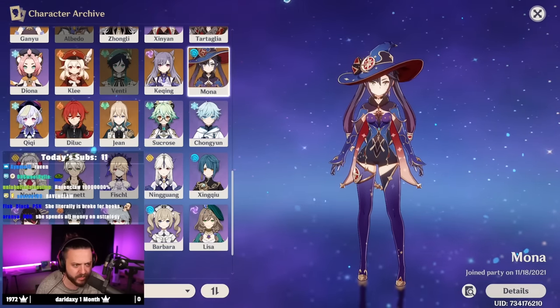Nahida — I already know where I'm putting her: Ravenclaw through and through. She's very intelligent, even if she doesn't give herself credit. She is literally the keeper of so much knowledge and controls the Akasha. Planning ahead — she did that all the time. Remember the twist at the end of the Archon quest: 'This is actually the 168th time we've done this fight.' The wit — she might be the wittiest person in the game. The epitome of Ravenclaw energy.